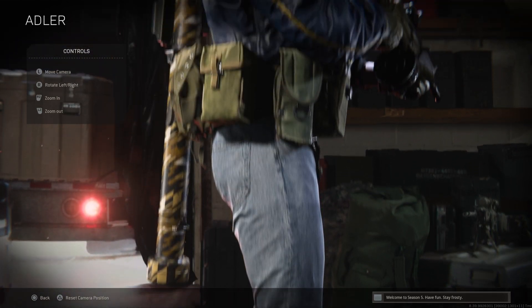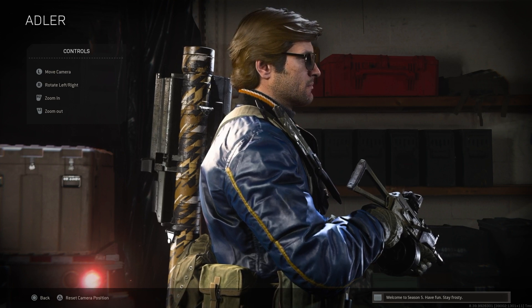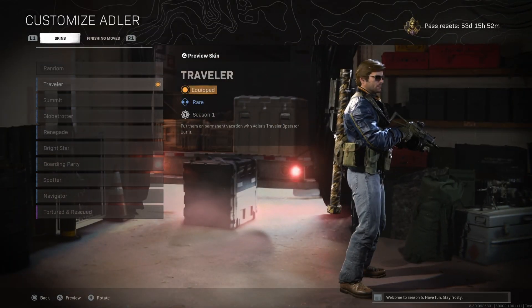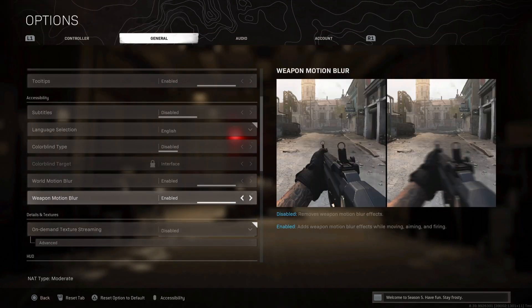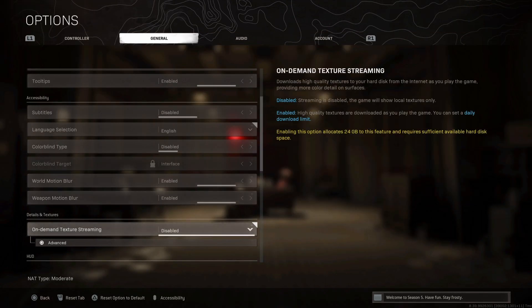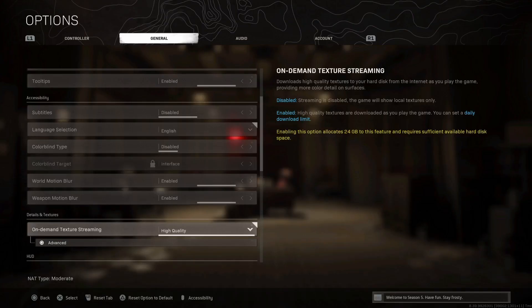I'm actually reinstalling the texture packs as we go, and I'll talk about that in a moment. But what I'm going to do now is enable texture streaming, which is found under Settings > On Demand > Texture Streaming. The options are Disabled and High Quality. When you select High Quality, it says it'll allocate 24 gig and you confirm yes.